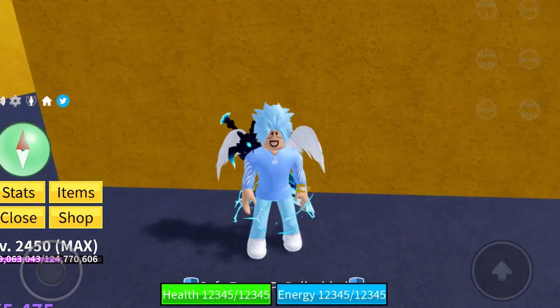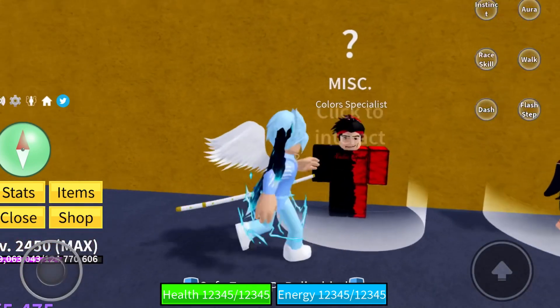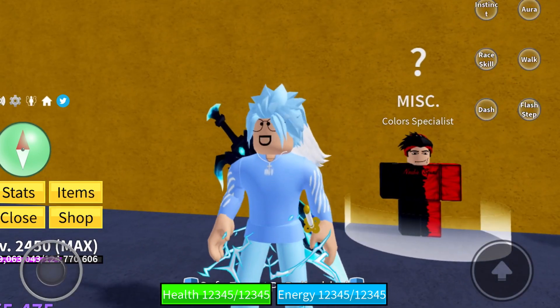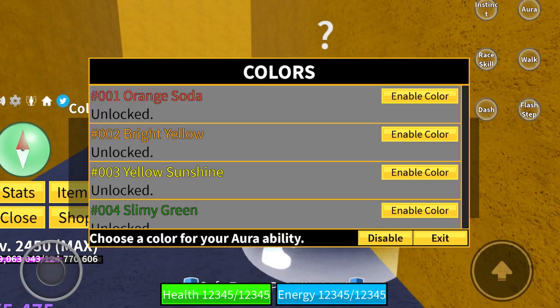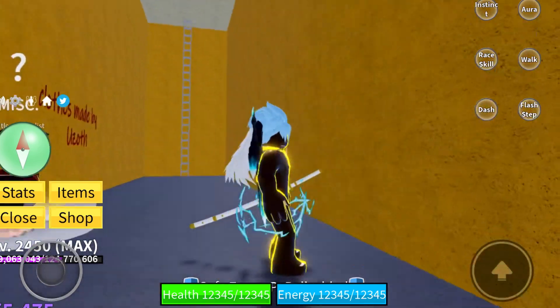Hey guys, welcome back to another video. Today I just unlocked all the aura colors, so I'll be showing them to you. Let's go with the first color: Orange Soda. Here's what it looks like — it's orange, very nice.